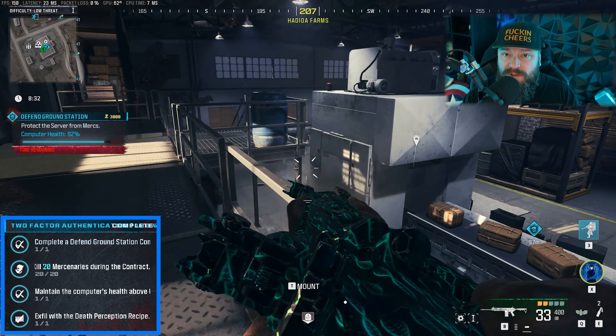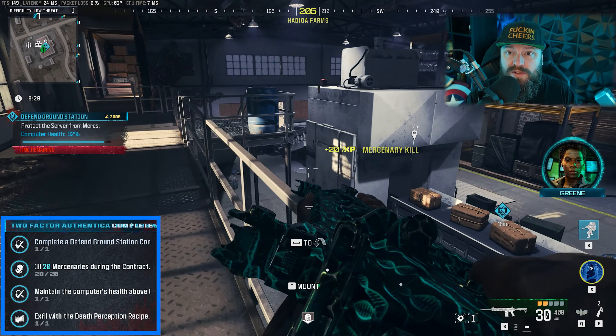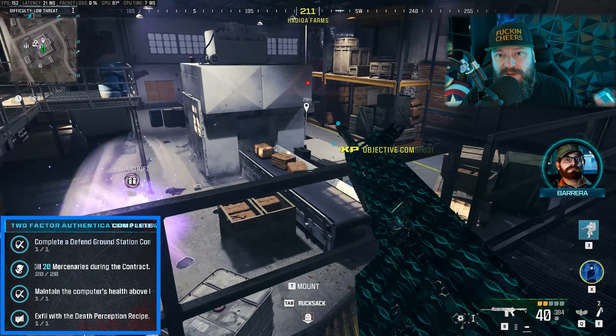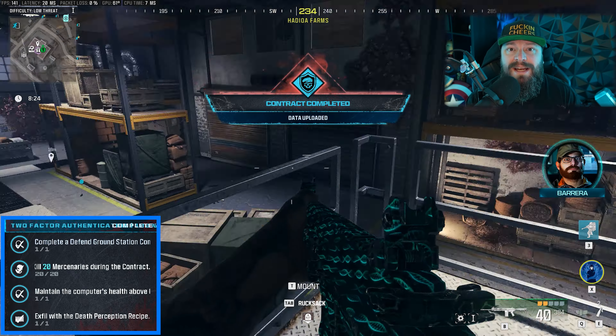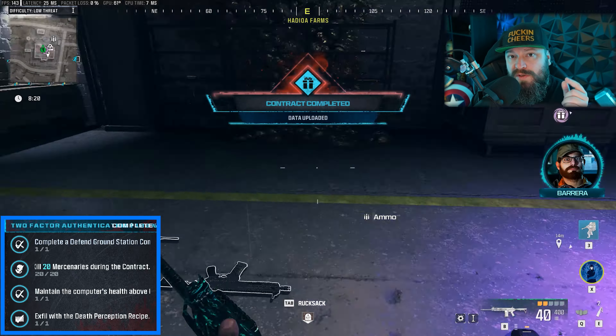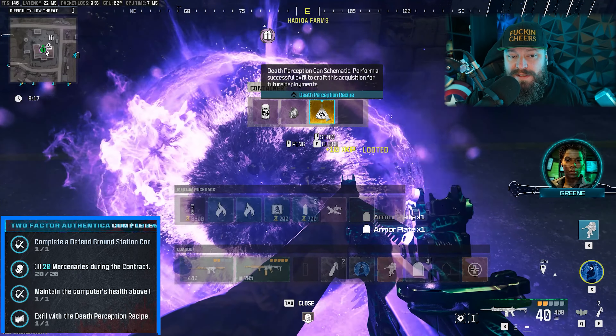Once you've done all three steps — you've killed your 20 mercenaries, which shouldn't be a problem since more than 20 guys come for you — and maintained the health above 60%, inside the reward orb you will have the Death Perception recipe. Grab it and then exfiltrate. Once you have all four steps done, that's the mission done.